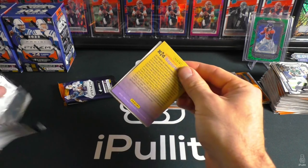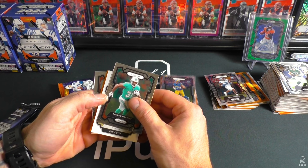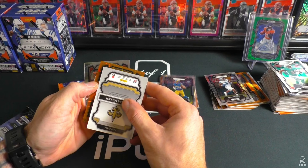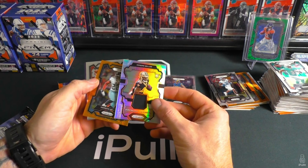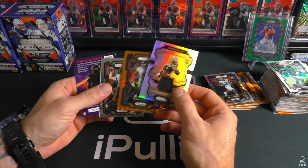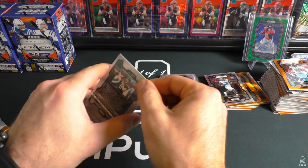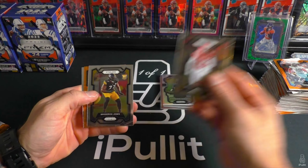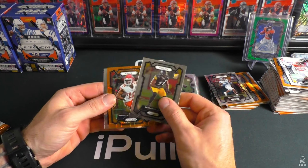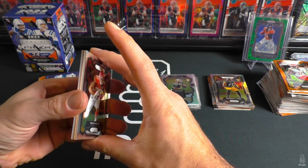This one feels thick, should have a patch here. For the Saints — Kendrae Miller. Our laser is gonna be — oh, not a rookie — Derrick Henry. That's just a silver. Kendrae Miller and Kyle Trask. Final pack of box four: Broderick Jones, Chiefs MBS, and Aaron Rodgers.